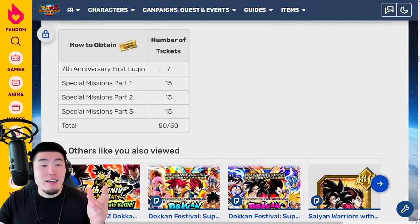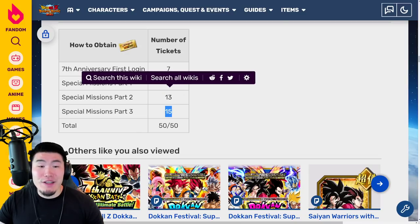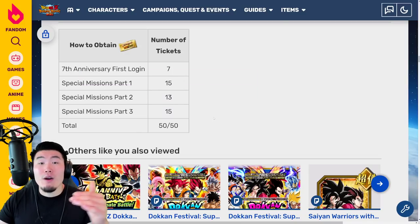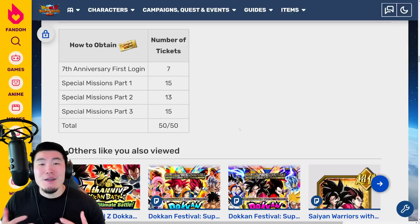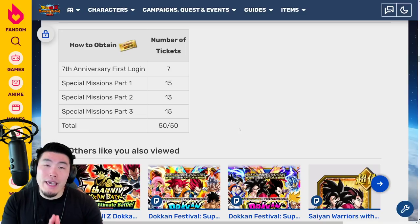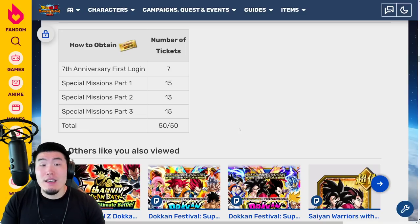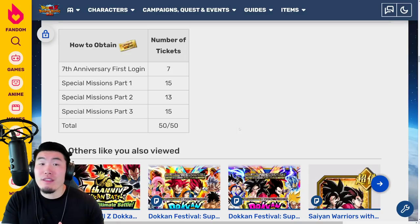Starting with the initial login, which was 7 tickets, and then for Part 1 special missions we can get 15, Part 2 gives 13, and Part 3 gives 15. You add all those up and that's a grand total of 50 tickets, which is exactly what we need. Essentially, what this means is that we won't be able to do the multi until Part 3 of the celebration rolls around at the end of July, which kind of sucks, but it'll be worth the wait.